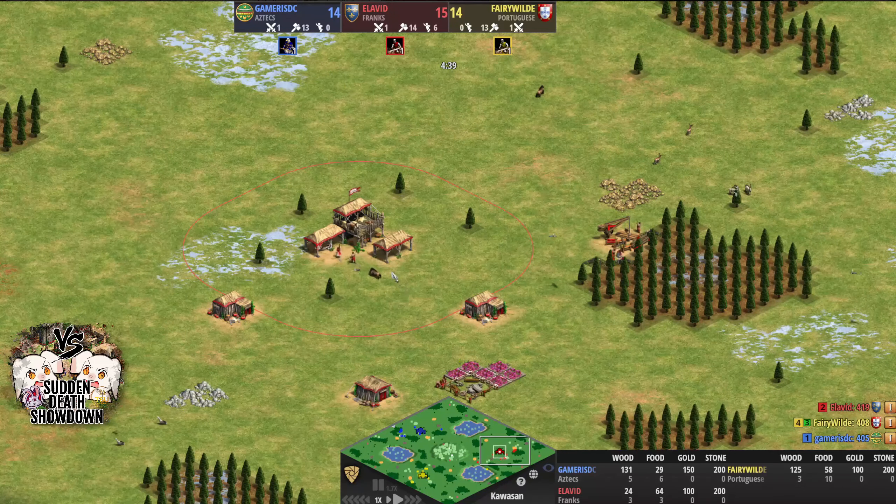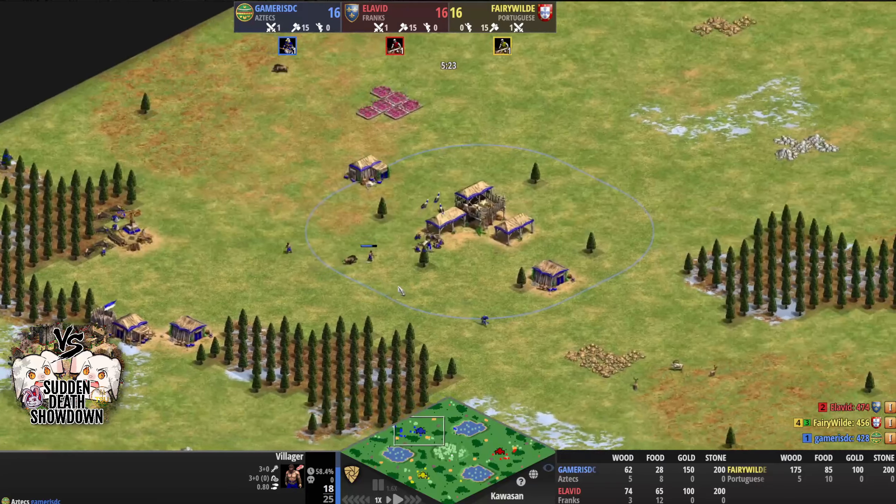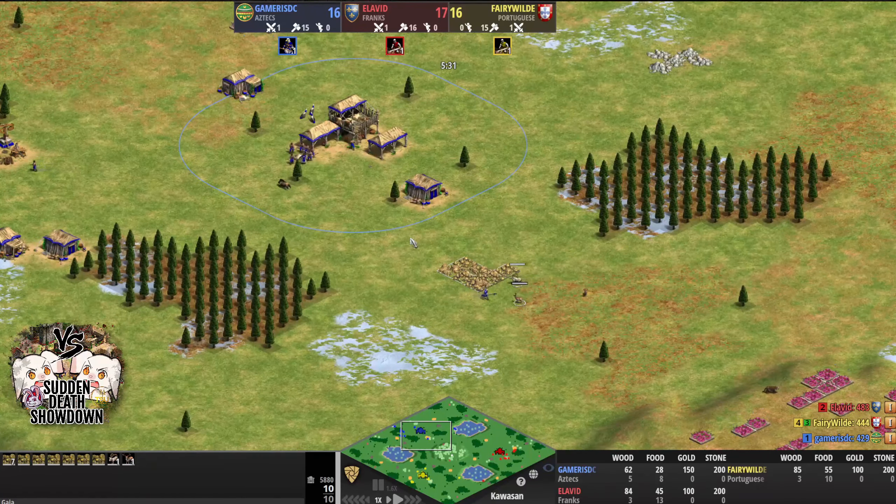The mill coming out of Elevid pretty early — well, I'm really late with my mills, but 3 on wood suggests we will see some Franks scouts rather than a Fast Castle. 2 on wood for Fairy suggests that he's going to be taking berries and using the wood camp bonus of Portuguese there to help him out. He just about gets that build done neatly under the town centre. Gamer already starting to wall up the back of his base, though his main gold is very forward.